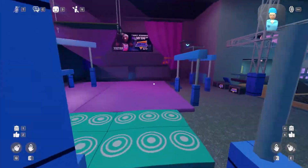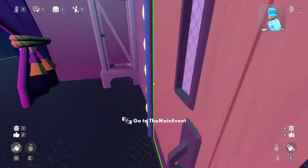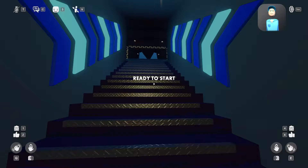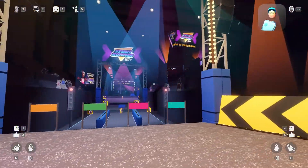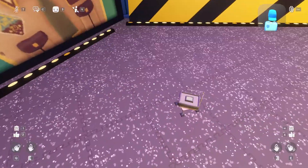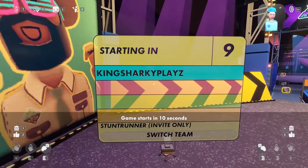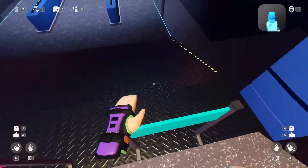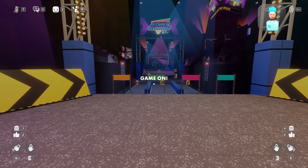It just has to do parkour and all that. So just go into this store and then you'll be teleported here, ready to start. Just let it do that, alright — just restart. I'll be blue team. Game on — here we go, basically.